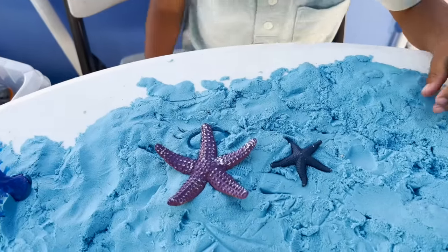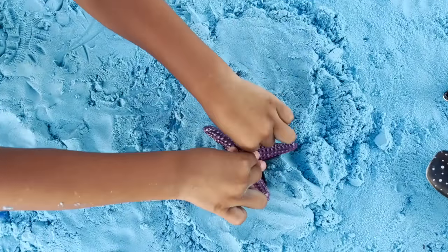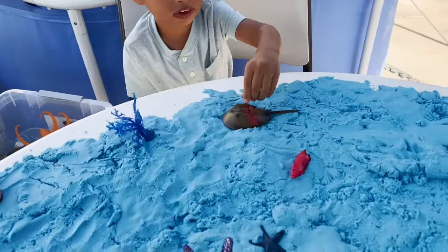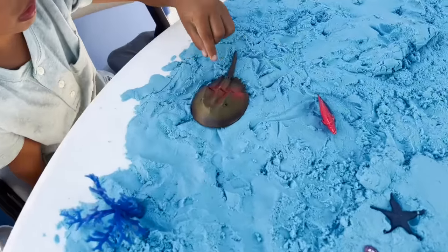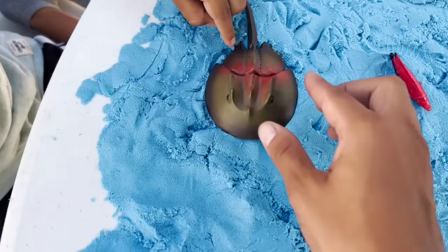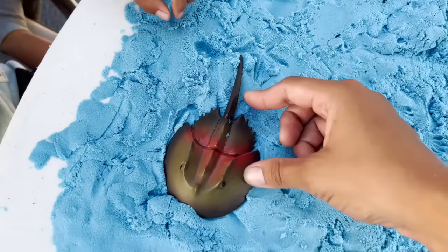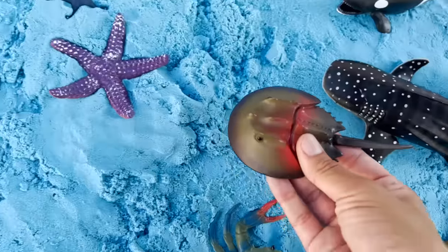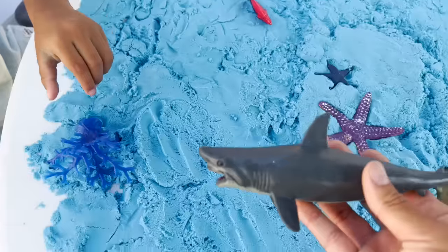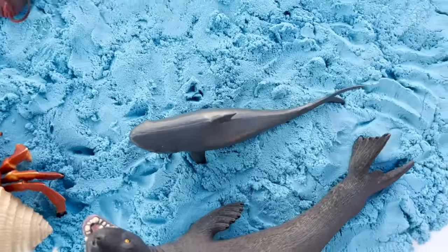We have two starfish — purple and dark blue. What else? We have another stingray. These are very dangerous. The tail of the stingray actually pokes you. Great white shark! Look at this. We are going to put our great white shark right here.